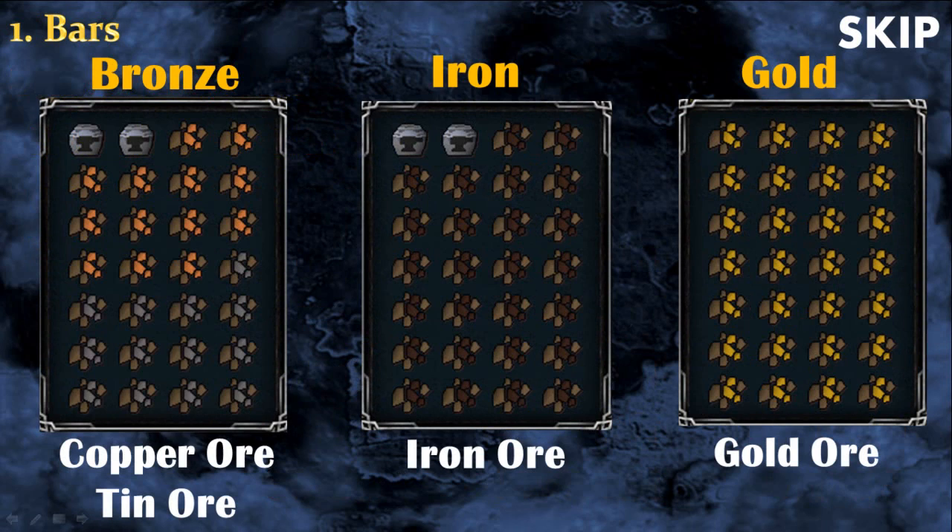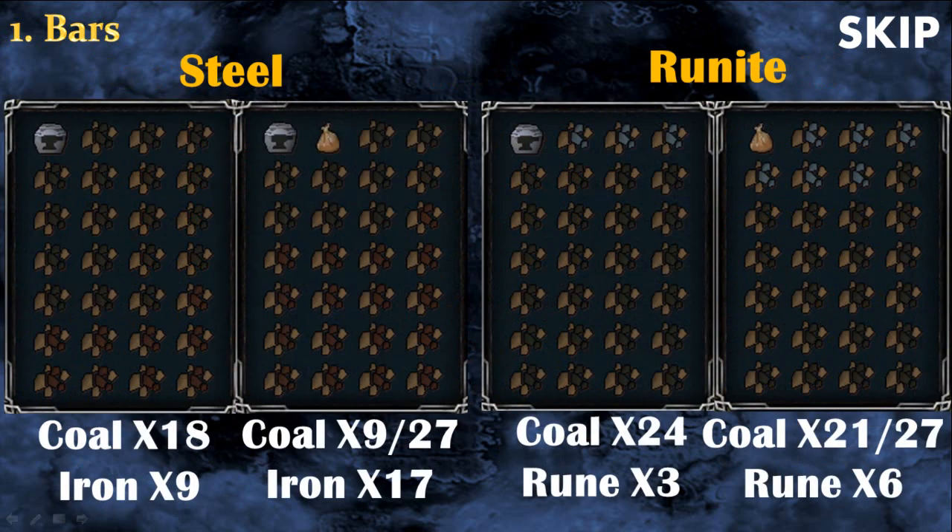These are the inventories I recommend for bronze, iron, and gold bars. Don't bring any urns for gold bars because it doesn't work. For iron, if you have access to the strong urns then simply bring one — it's enough. For steel and rune bars, on the left you'll see the setup without a coal bag and on the right with a coal bag. The coal bag is a Dungeoneering reward that can hold up to 27 coal, so I highly recommend using it. You can also use a beast of burden to increase the amount of bars you make per hour. When making rune bars with a coal bag, I don't recommend bringing an urn because you won't be able to make 6 bars, only 5.